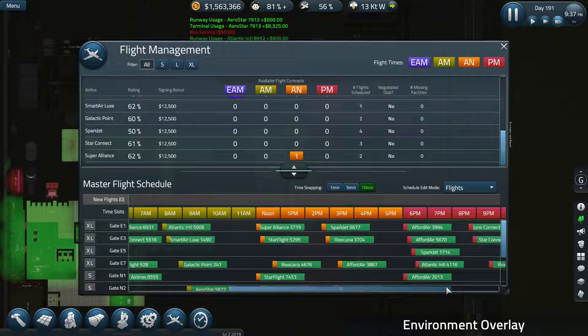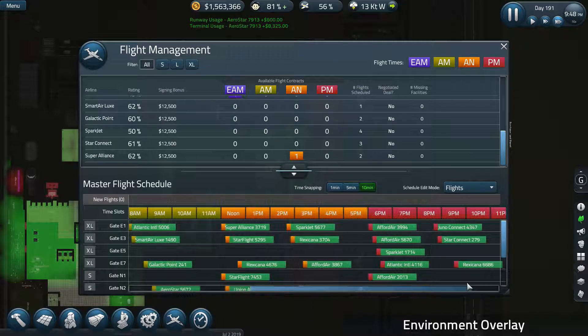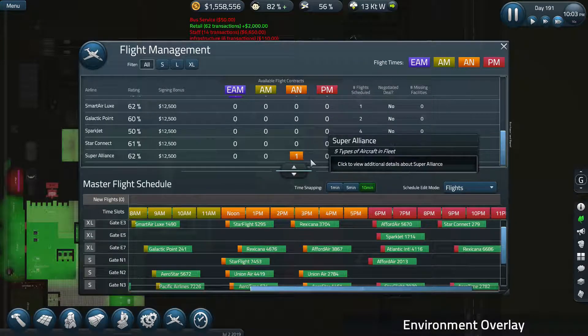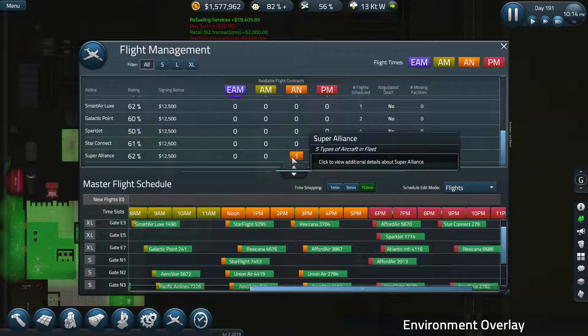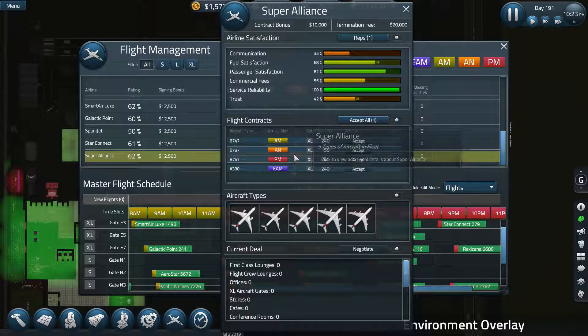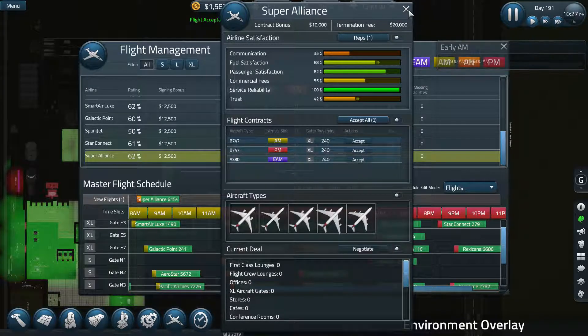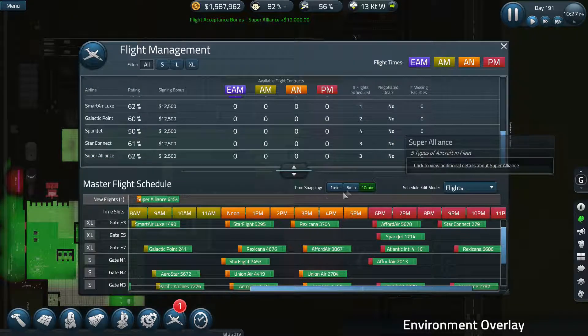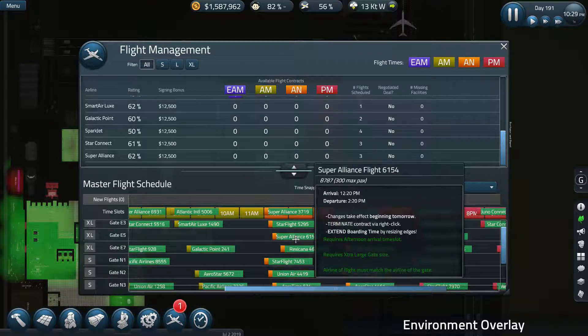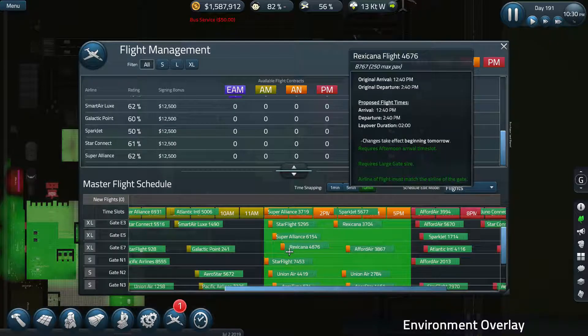The AN is scheduled noon to five - we've got some space in there. The Super Alliance rates us at 62. Let's go down to one for a second. Wow, we've got quite a bit - and that's a large one too. So we're going to take you and put you right there; let me schedule you there.